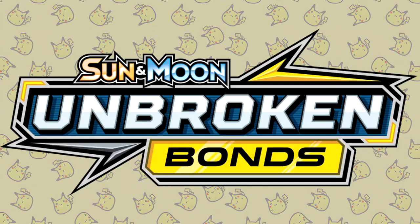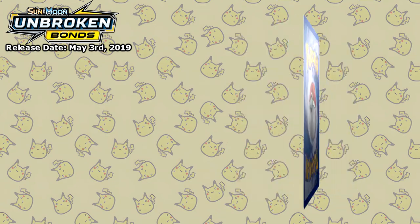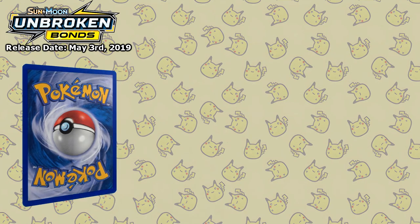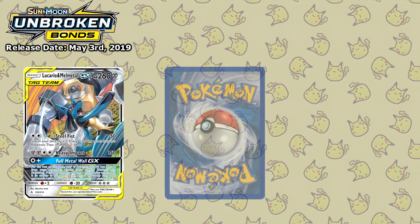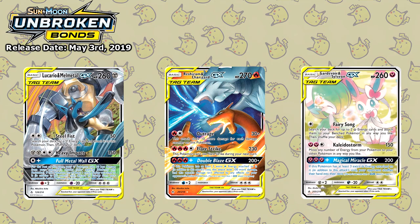The following tag team set was Unbroken Bonds, released on May 3rd 2019. At the time, this set added some of the strongest competitively viable options. And while the Pheromosa and Buzzwole GX was decent and certainly had the potential to instantly win if you managed to attach enough energies and take out the opposing tag team Pokémon, it didn't quite hold a candle to these three: the Lucario and Melmetal GX, Reshiram and Charizard GX, and Gardevoir and Sylveon GX.